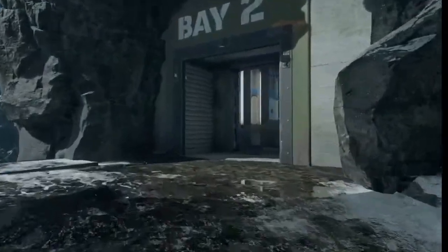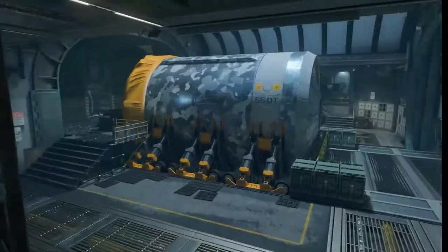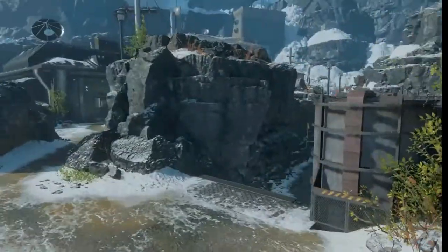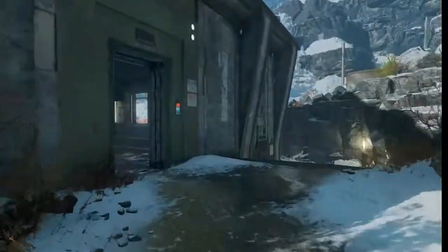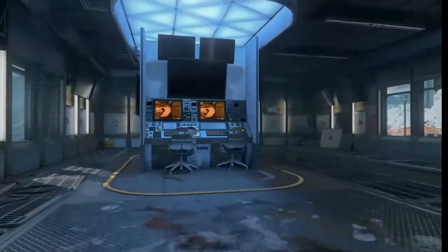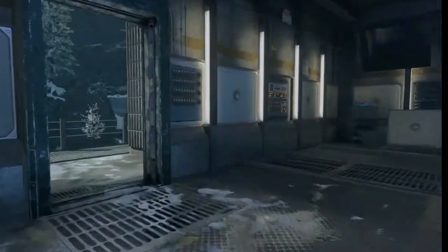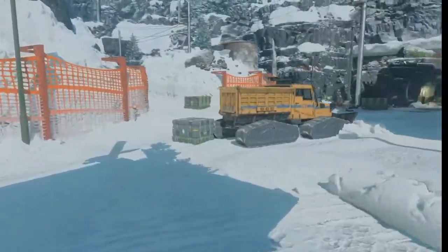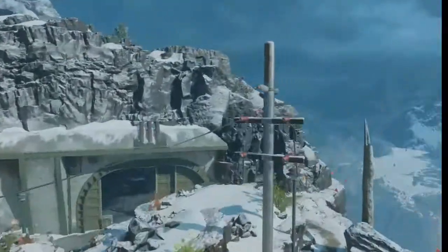There is Bay 2. Moving in here and looking over the middle choke point. We're coming up to our final location here. Moving into here — looks like we're in the Arctic. And here is the final spawn location. So that's all three lanes of the map, Payload, in Call of Duty Black Ops 4 Multiplayer.